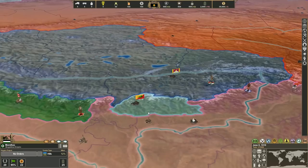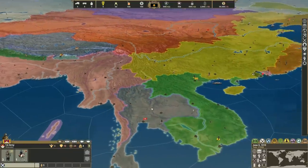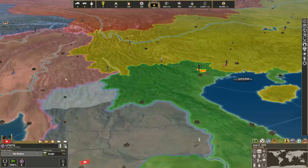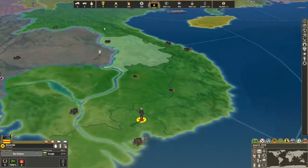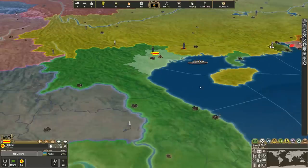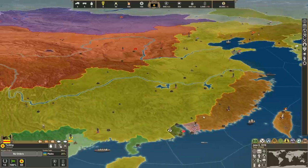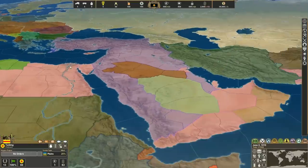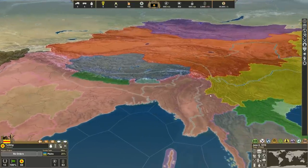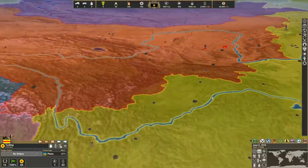My mod is kind of turning into a Shattered World-type scenario, except everything is pretty much explained — there's actually a history behind it, rather than it just being province after province. We've also added in Vietnam. I wasn't really original with Vietnam, just called them Vietnam. Keep in mind the descriptions of all the countries that have been added have been changed and will be updated periodically. The only major countries that haven't been changed right now are Russia, Austro-Hungary, and the Ottoman Empire.